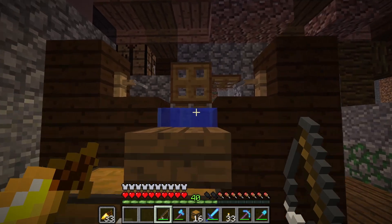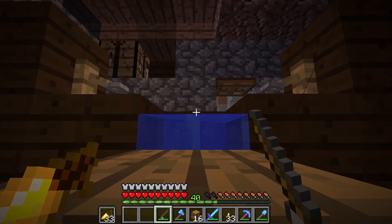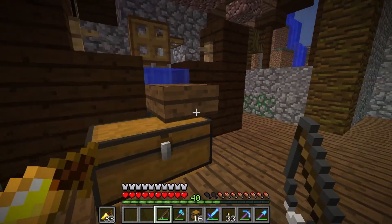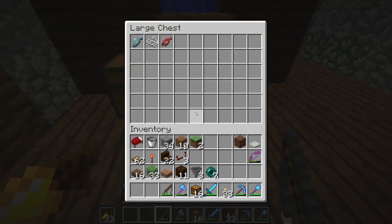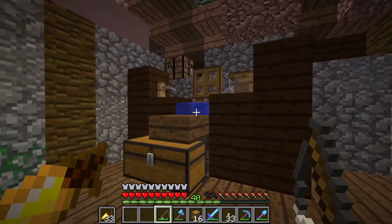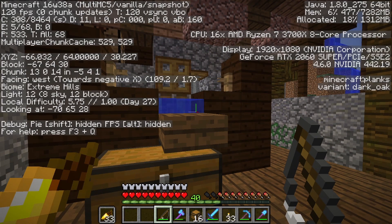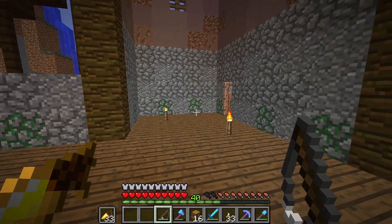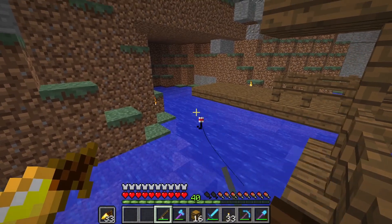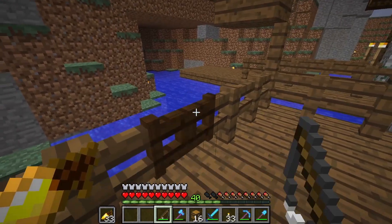And that is AFK fishing! Like that, we get fish and stuff - it just takes quite some time to do. But the cool thing about this version, 16w38a, is that from fishing when you get water bottles, instead of getting water bottles you get uncraftable potions. That's pretty cool and basically why we're doing this.